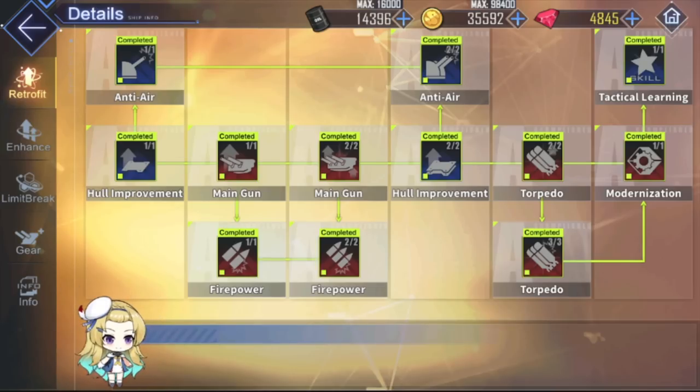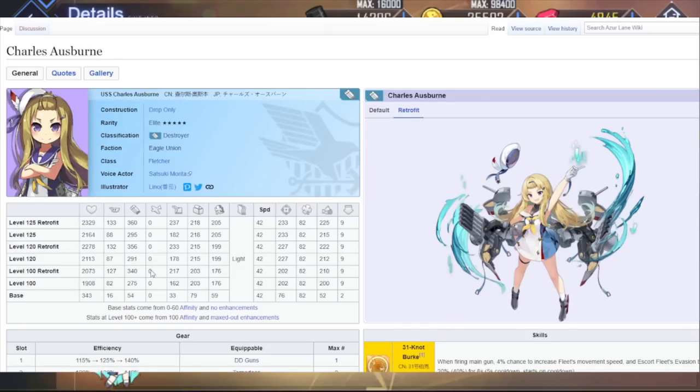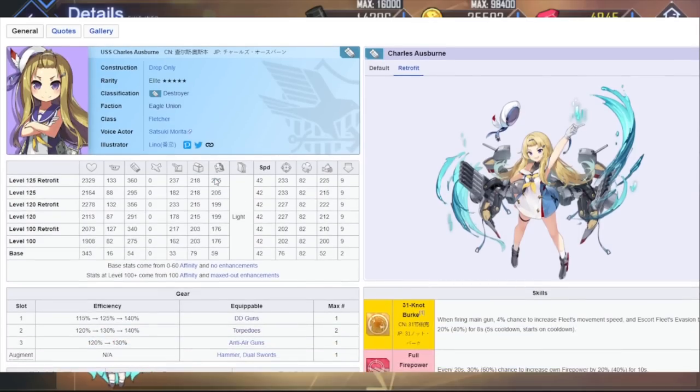That being said, let's go ahead and pull this up. I'm gonna keep my DDS decision backed up until we get to the end. I'm not gonna give her that hard of a time, because I know I dislike DDs for the most part. I have like two or three of them, but I'll give it the benefit of the doubt. Let's go ahead and talk about her.